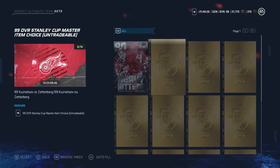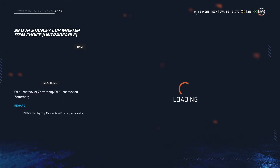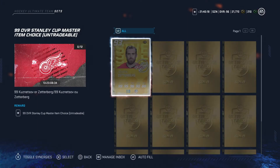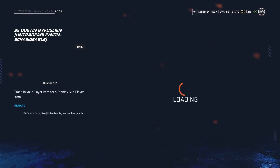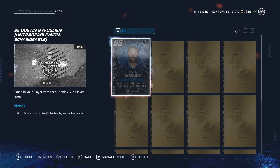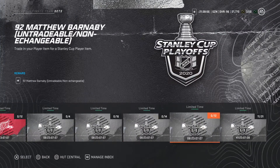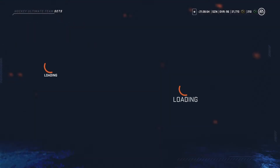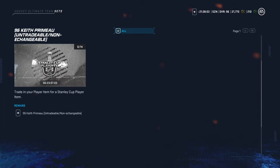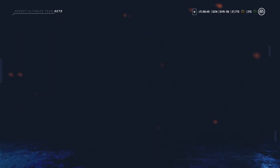For Zetterberg, it's gonna cost you the 90 overall Heavy Hitters card and 13 gold collectibles. The next option is the 93 overall Zetterberg, which costs 11 gold collectibles. For the Dustin Byfuglien card, it's gonna cost you the 85 overall Heavy Hitters and 15 gold collectibles — which is quite a bit, that's kind of insane. For Keith, it's the 88 overall and 13 gold collectibles, also quite a bit.